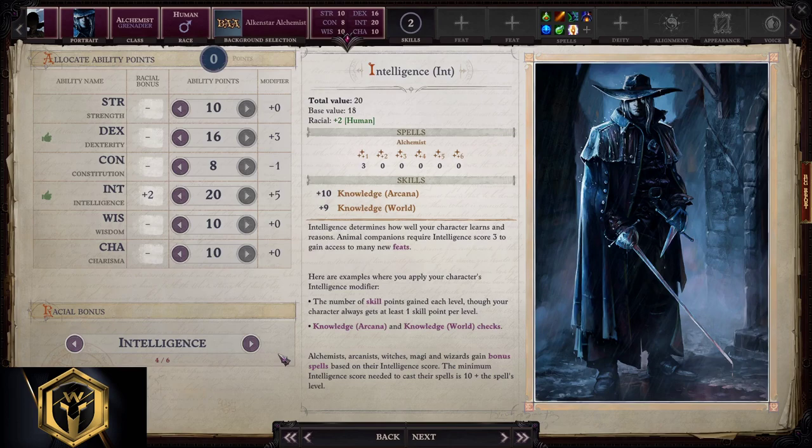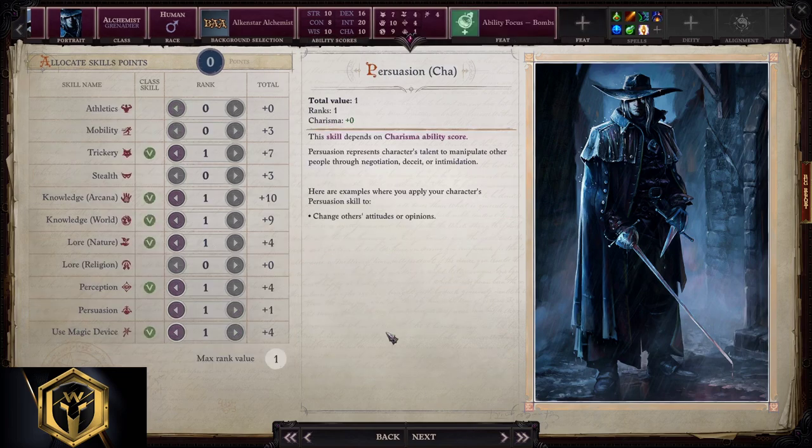Abilities: 10, 16, 8, 20, 10 and 10. For skill points, we just take everything that's green with the addition of persuasion, and off we go.